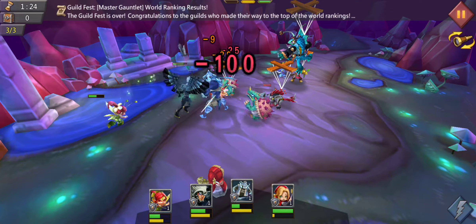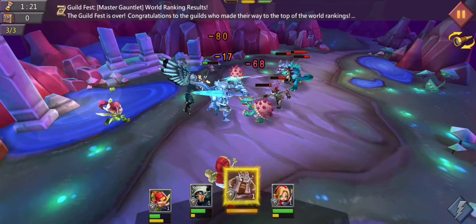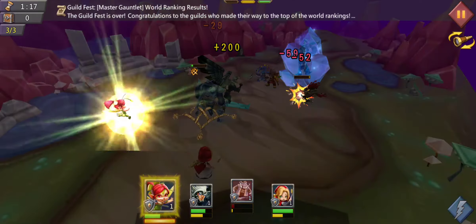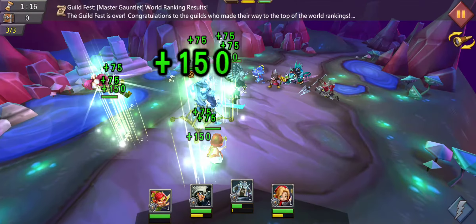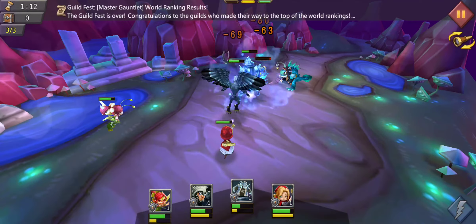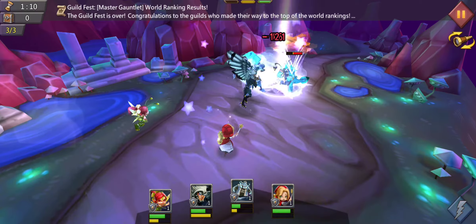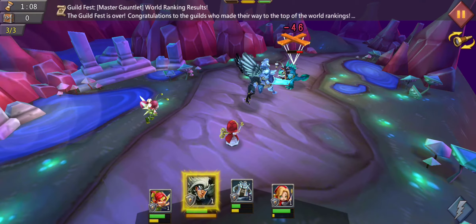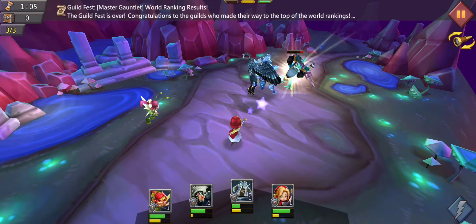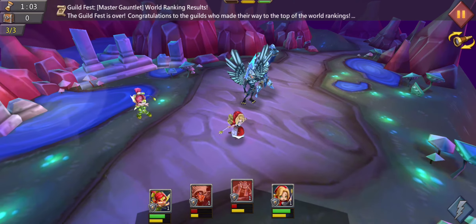Wait until they are grouped, then use the Witch Doll for CC and Night Raven for CC, wait until the Death Knight gets closer to the opponents, and always heal with Prima Donna. You really need to stack the CC so the enemy can't deal damage and to avoid a champion dying.